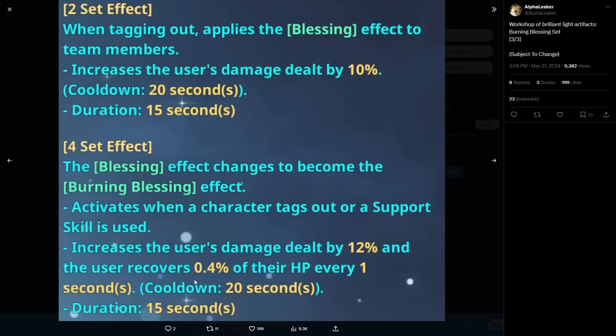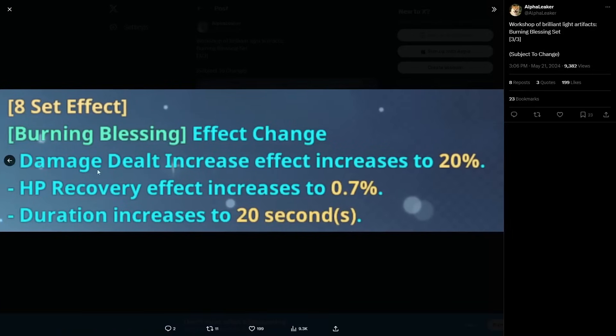It increases the user's damage dealt by 12% and the user recovers 0.4% of their HP every second for 15 seconds. The cooldown is 20 seconds. In most team rotation scenarios that five-second downtime doesn't matter much if you're doing your rotations fast enough. If a character needs to stay on-field for a long time there might be a little more downtime than five seconds, but overall the duration shouldn't be too much of an issue.